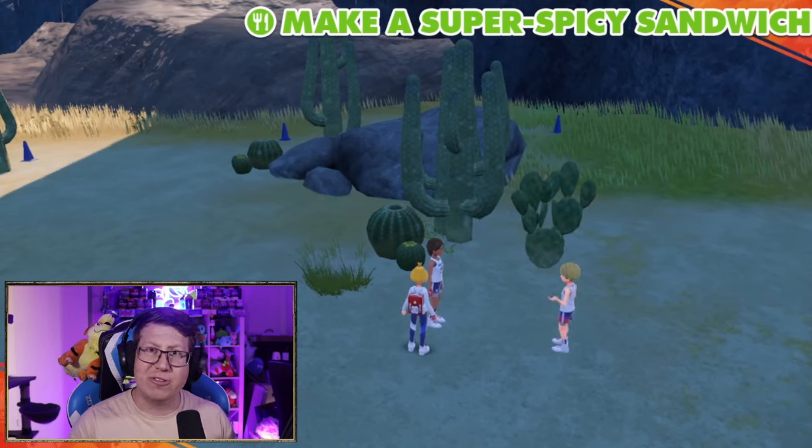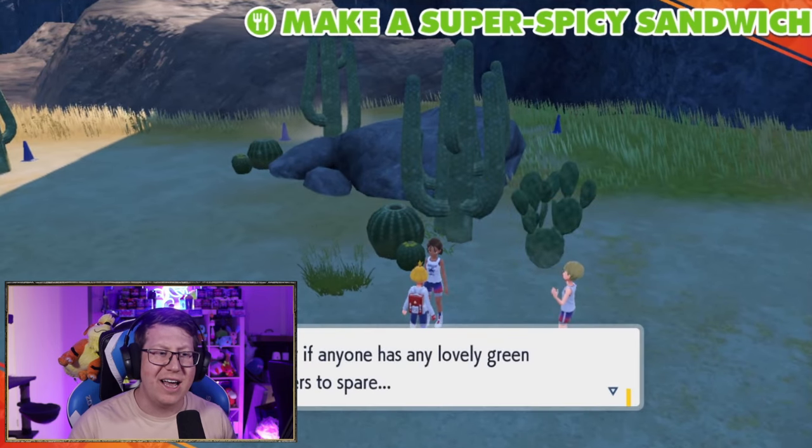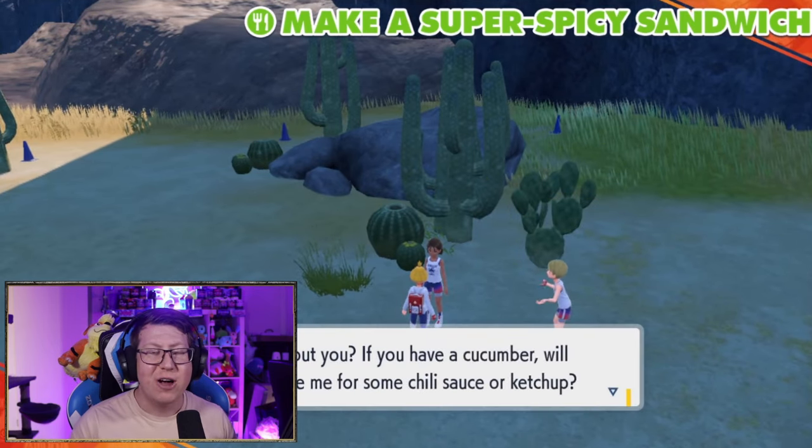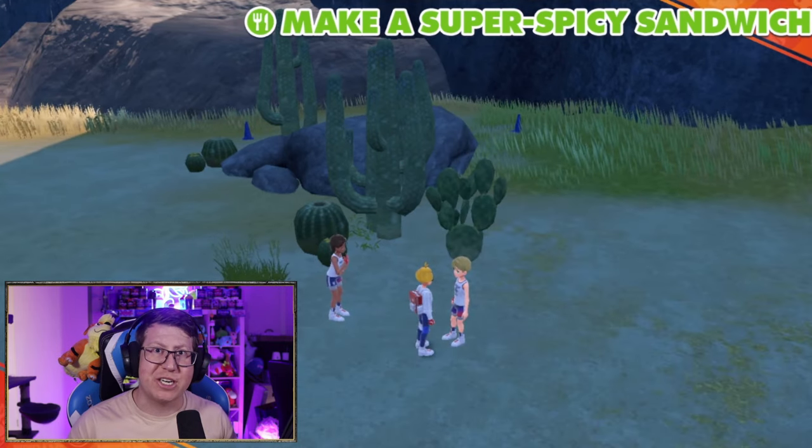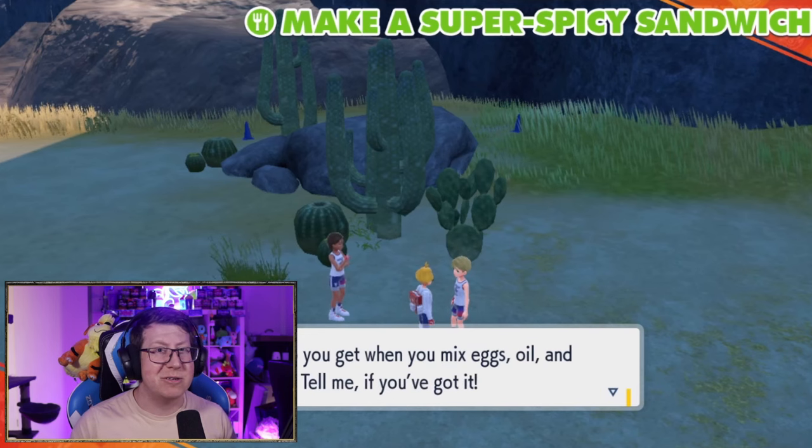Now we need to start trading these new ingredients, so we're going to talk to the girl over here — she's going to trade you the chili sauce for the cucumber. The person she's actually talking to has a trivia question, and the answer to it is mayonnaise, which we haven't got yet.